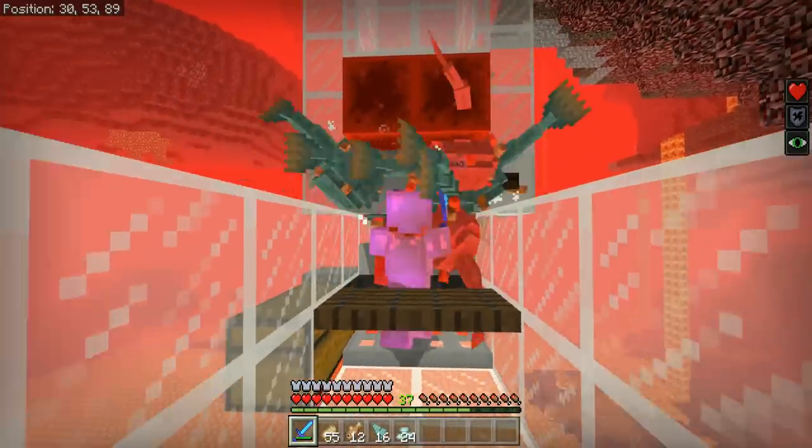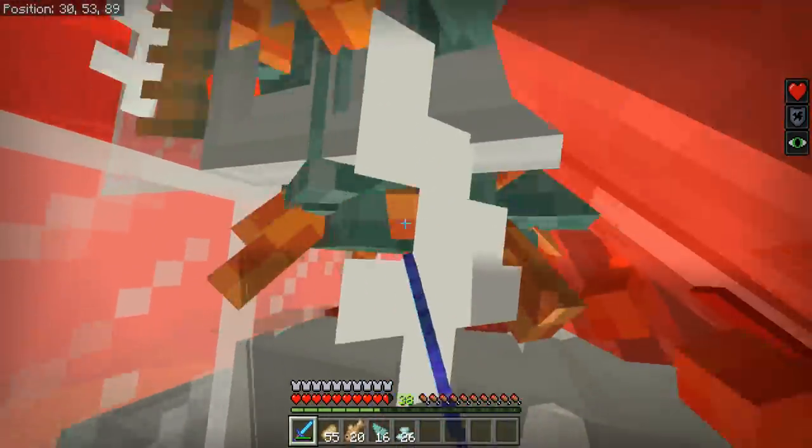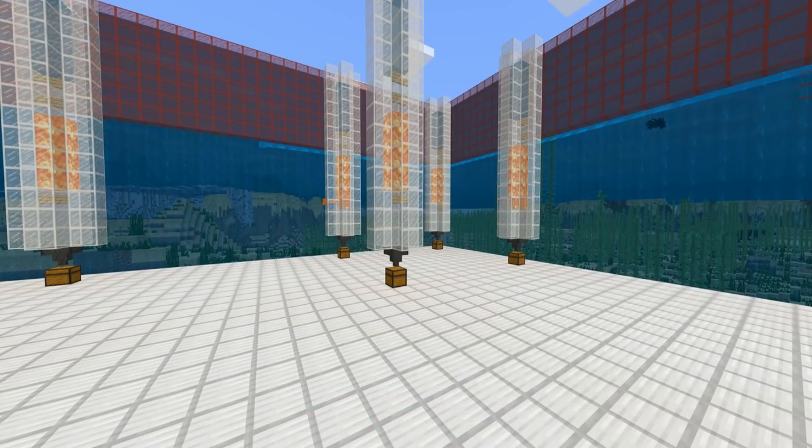The best rates I've been able to squeeze out of these farms is around 15,000 drops per hour, which honestly isn't too bad. That'll also get you 45 levels in about five minutes. Overall a pretty decent Guardian farm. The first design I'll be showing you is a very simple overworld-only lava kill system that can be fully AFK'd by just a single player.